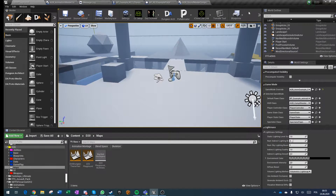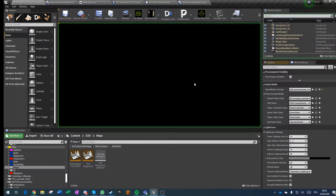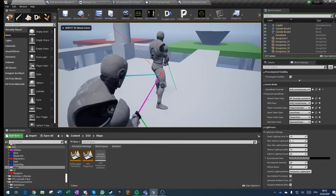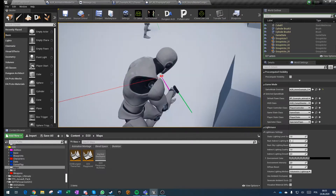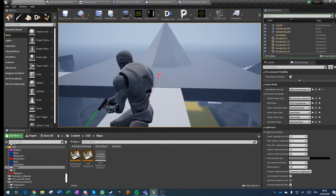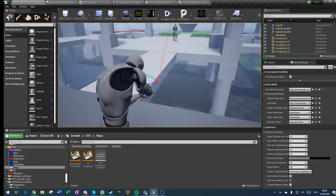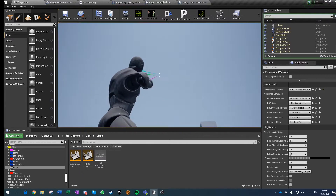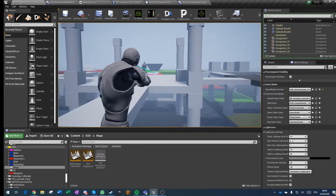Quick update of the animation system. We are running a dedicated server with two clients. I've added footsteps which are just based on the material you're walking on, and they run only by animation notification — everything is being done in the notification itself.